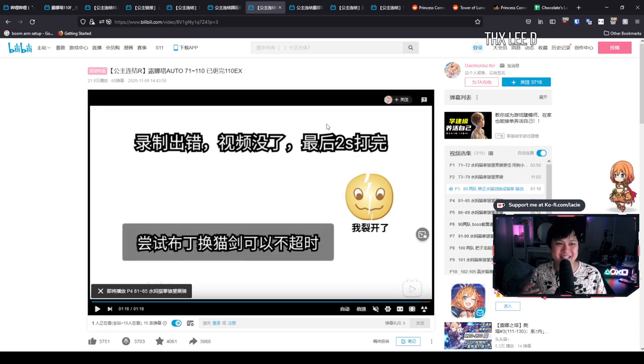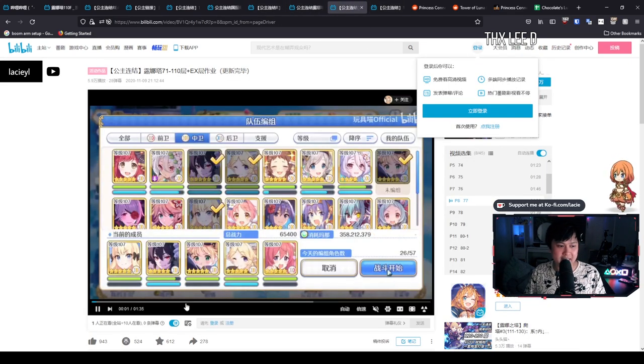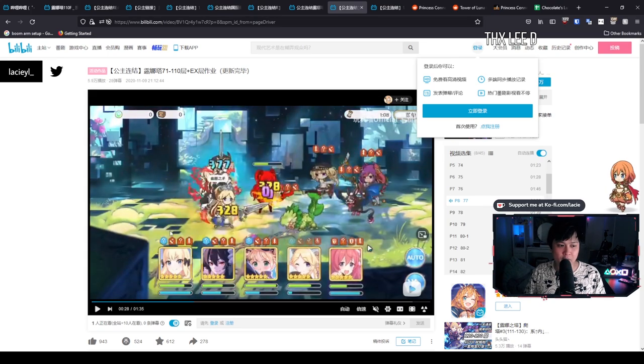My biggest advice for these CN guides is to go through the playlist and see if you can do it. For me personally, I saw Shizuru and realized I don't have Shizuru. If you do start with any of these guides, I would recommend you follow through with them — because if you sacrifice a certain team on floor 80, you might not have those units available for floor 81, 90, or wherever in the subsequent videos. That pretty much covers the CN playlists.